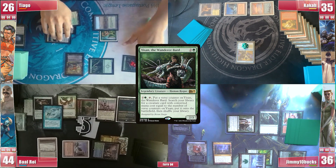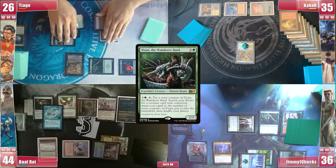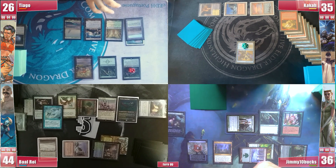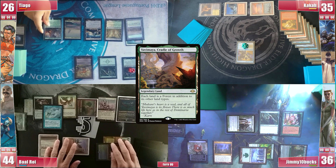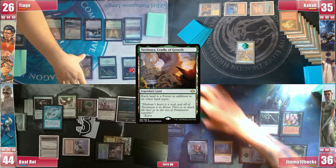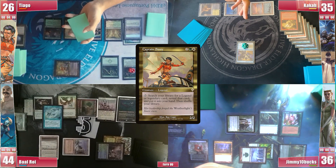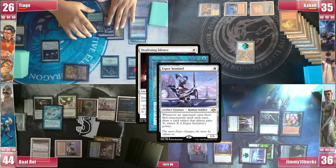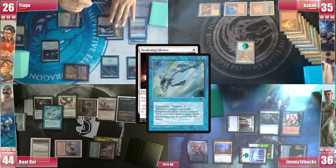In the end step Tiago still activates Yisan, trying his luck. He had almost everything to attempt to win in his next turn through a Grand Abolisher, but he fails to find. Tiago gets to his turn, plays a Yavimaya Cradle of Growth, then activates his commander Cizeh trying his luck again but failing to find. He then casts a Deafening Silence, triggering Remora and Sentinel and paying the 1, but not the 4, and then passes.